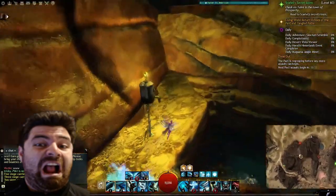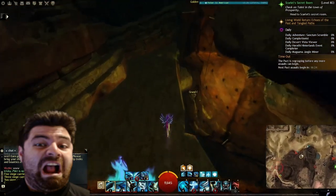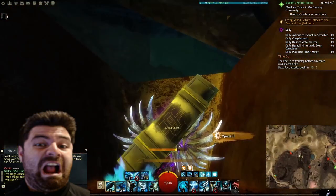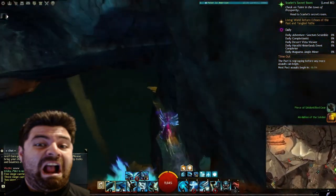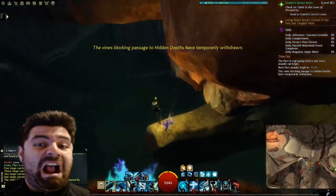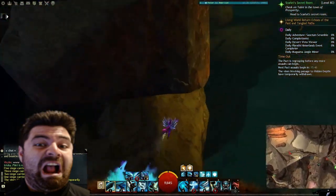Then keep jumping down. If you have gliding, you can just easily glide your way down. There's a grand chest you can spot in the little nook over here — you can grab that if you'd like — but basically you just keep jumping down until you make it to the Velocity Elixir. Then hug the wall and keep running along the path. You can keep going down normally or just jump off and glide, until you make it to the Elixir. Checkpoint number 6, boom, we hit it.